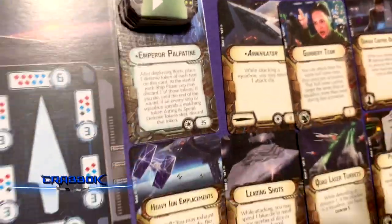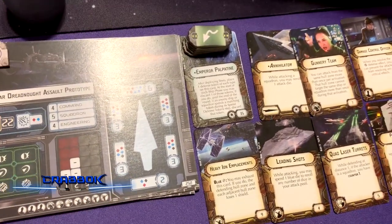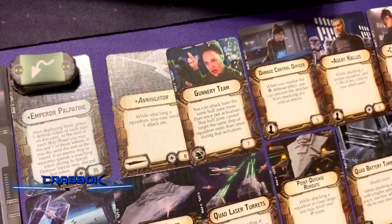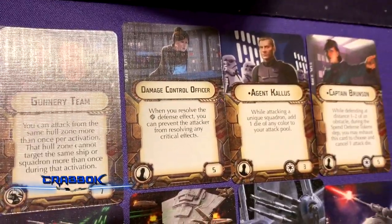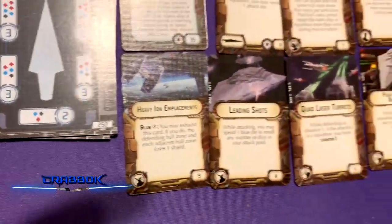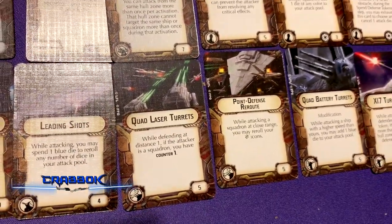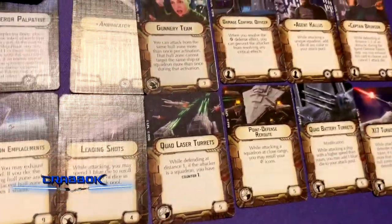Running the Annihilator title, so I'm kind of going anti-squadron on this SSD. We do not know each other's builds before we play — I just wanted to go anti-squadron because I wasn't going to bring many squadrons and I was afraid I might get swarmed. We've got Gunnery Teams to use the same arc as many times as possible, Damage Control Officer, Agent Kallus, and Captain Brunson. For weapons, we've got Heavy Ion Placements, Leading Shots, Quad Laser Turrets, and Point Defense Reroute — so we can counter squadrons and reroll crits. We can also reroll an extra die for the Annihilator title.